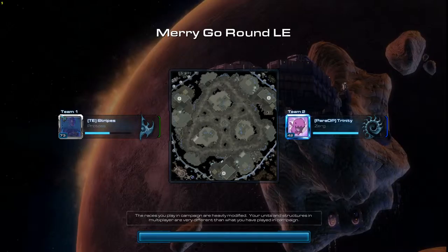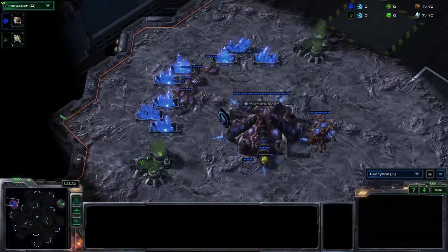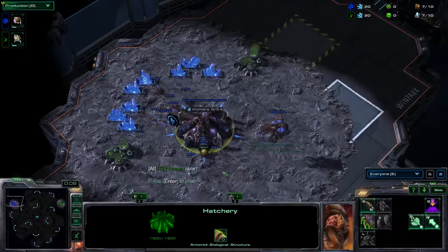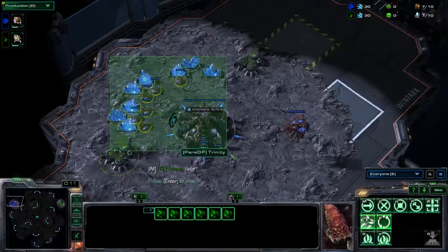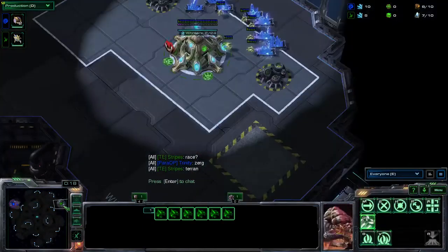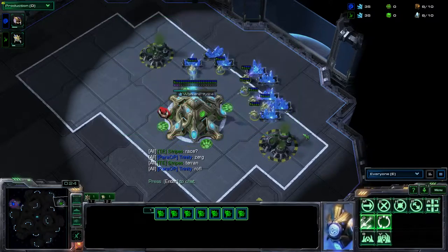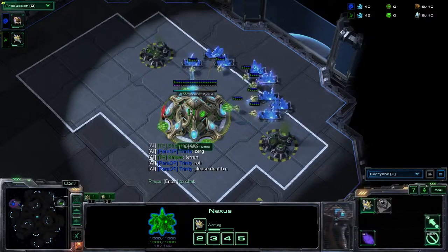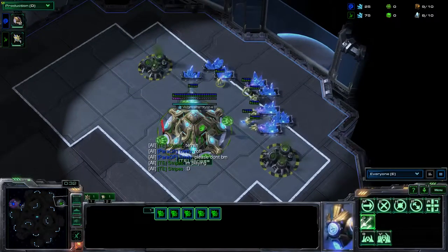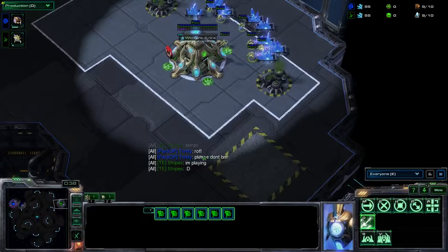Against Zerg the wall for this is extremely difficult. In the top left corner position from Team Para-op we have our blue Zerg player Trinity, and in the top right corner from Team Elite we have the green Protoss player Stripes.